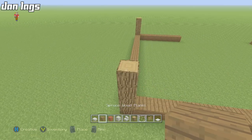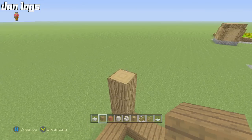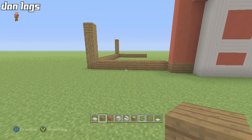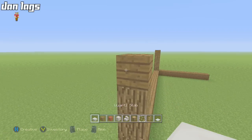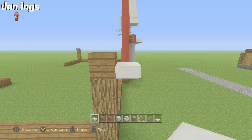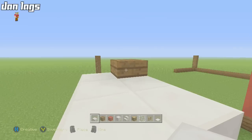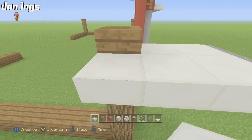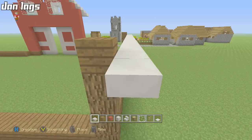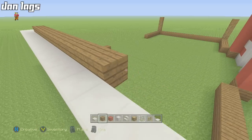On top of each set of four oak wood blocks, place a spruce wood plank on the fifth block, going all the way around. Then place a quartz slab on the edge of the spruce wood plank, run it around the corner, and extend it out two blocks on this side and one block on the other side, running all the way down the edge and two blocks past.